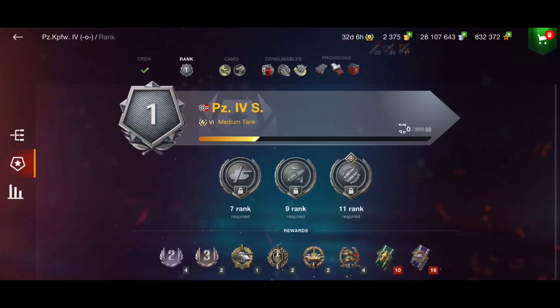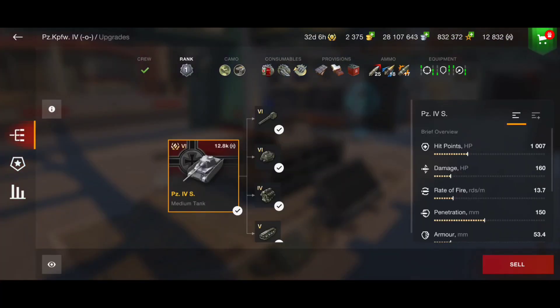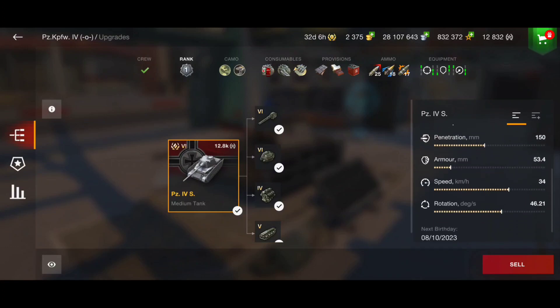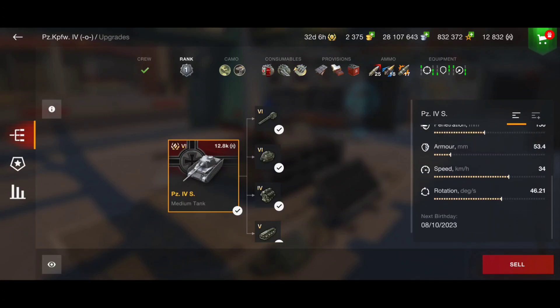On stats, this tank has high DPM — not the highest alpha damage, but for a tier 6 medium tank, 160 is not bad at all. The strength of this vehicle is the very fast reload time and the armor, especially the turret. We can really play hull-down and block some damage.